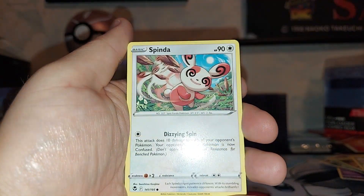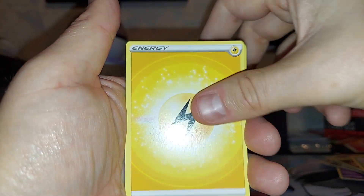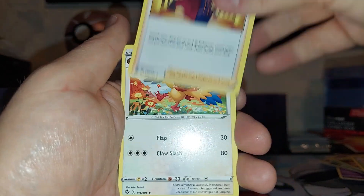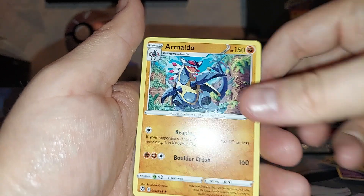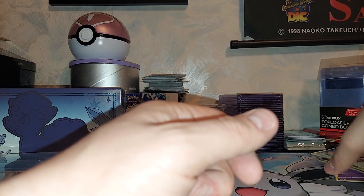Venonat, Dupe Eider, Spinda, Noibat, Snorunt, Electric Energy, Slurpuff, Lance again, Arcan, Primordial Altar, Armaldo Non-Holographic. Well, that sucked.